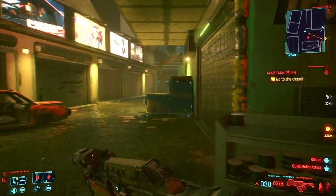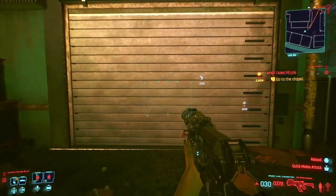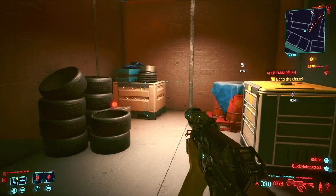Next, you're going to walk around the side of the building and you're going to see a garage door. Once you open it, go inside and look to the left.